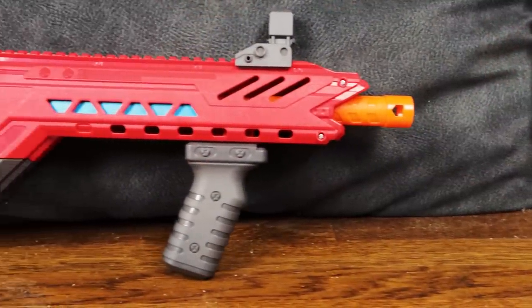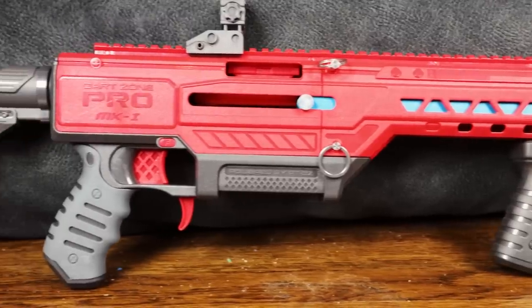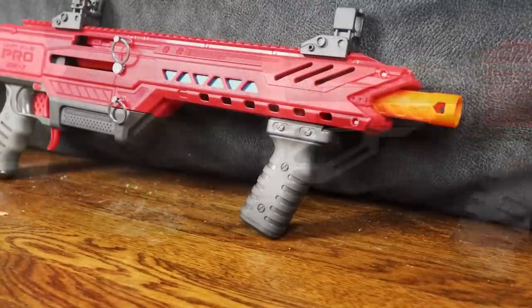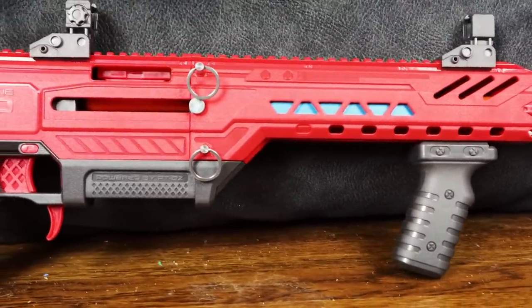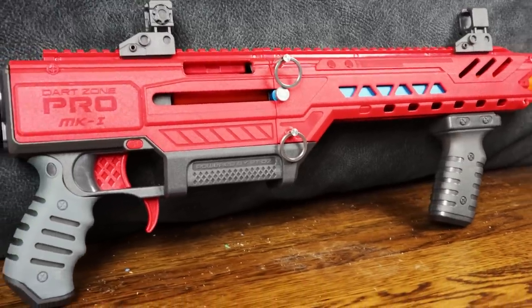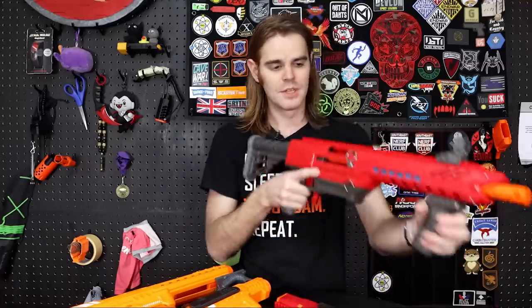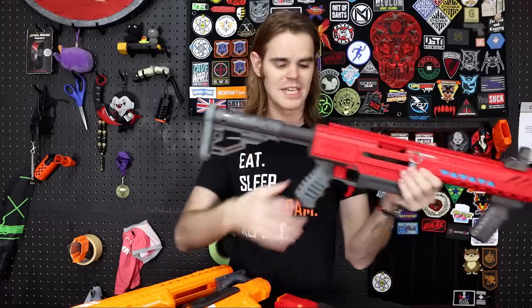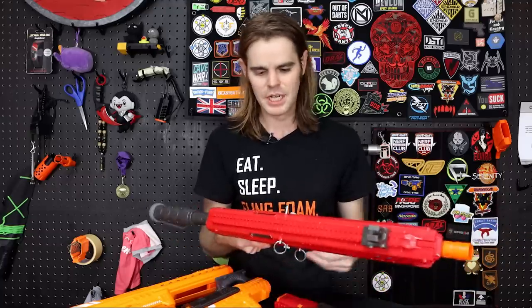Do you go for the least expensive or the most expensive? The purpose of this guide is to walk through them chronologically and then give our opinion on who each blaster is for. Coming in as our most expensive blaster, this is the DZP Mark 1.1 — a Target exclusive edition in red and gray. It's incredibly handsome; I'm a huge fan of that color scheme. Whereas the original Dart Zone Pro had orange accoutrements, this one only has the orange muzzle for safety.